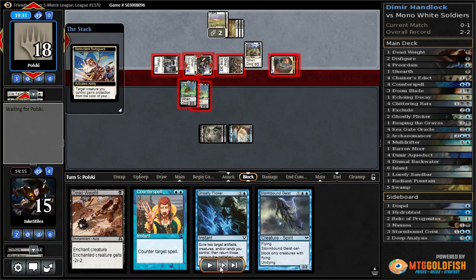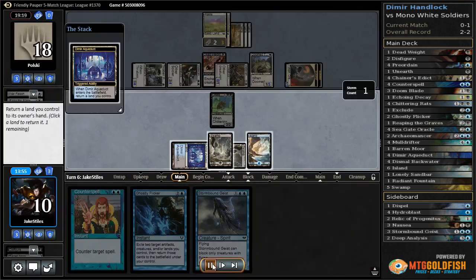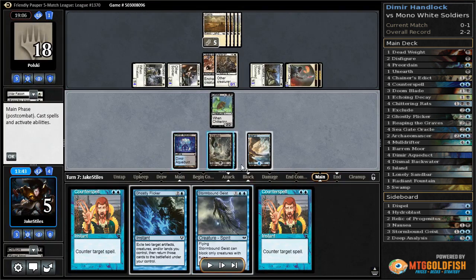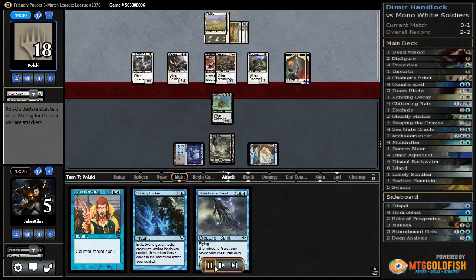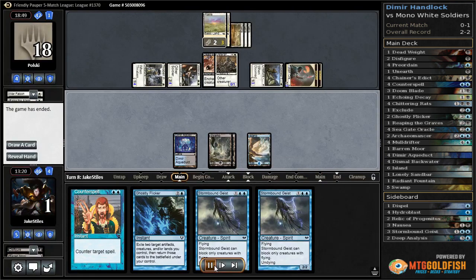Benevolent Bodyguard prevents us from being able to trade. We Deadweight just to slow the onslaught a little bit, block a one-power thing, bounce off it, and fall to 5. On this turn we still have nothing to do — these Counterspells are rotting in our hand and won't help us catch back up. The Geist can't block anything, and Ghostly Flicker isn't doing much when they have so few cards in hand. I don't even have a Radiant Fountain or anything to gain life with. We Counterspell one thing just because we can, block the only thing we can to survive, fall to 1, and lose.